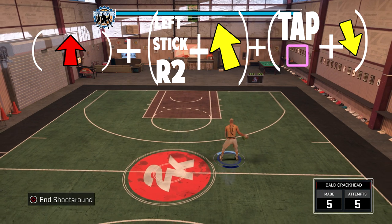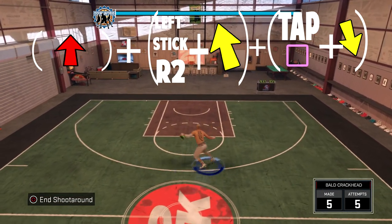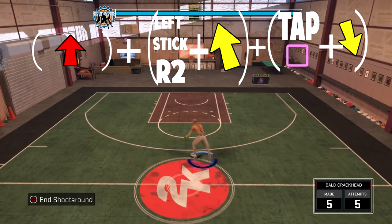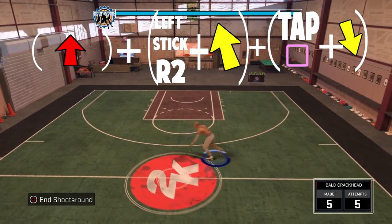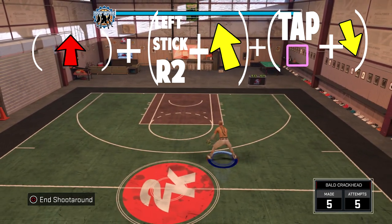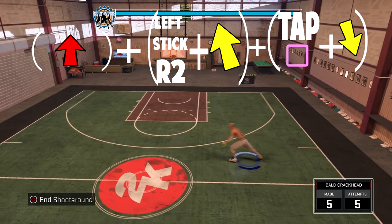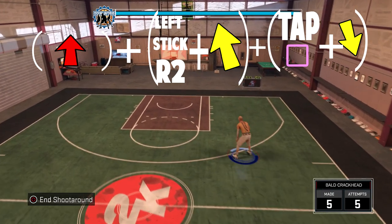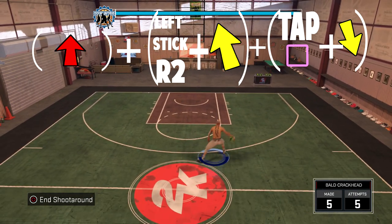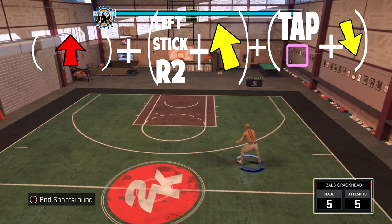This next combo is just an Elite 1 hop jumper. It only works if you do it starting in your right hand. All you wanna do is flick up on your right stick and wait for the Rhythm Dribble to get to your left hand, and then you're gonna run left and then do a hop jumper back. I'll put the analog sticks up on the screen so y'all know what you gotta do. It only works if you start in your right hand — you can't do it starting in your left.